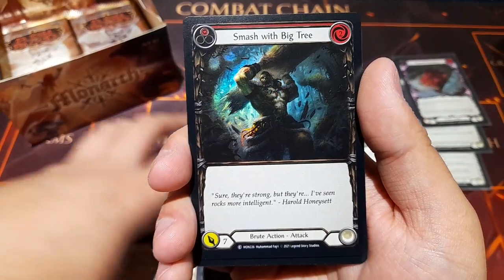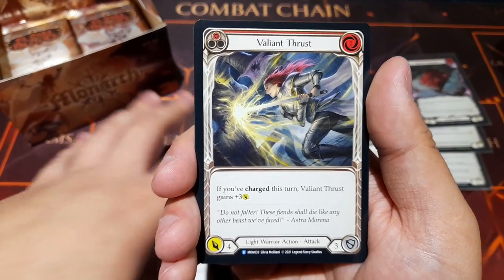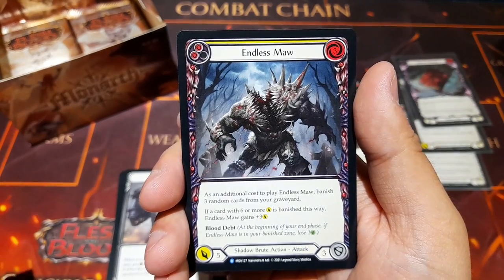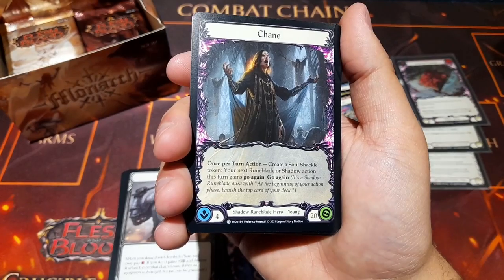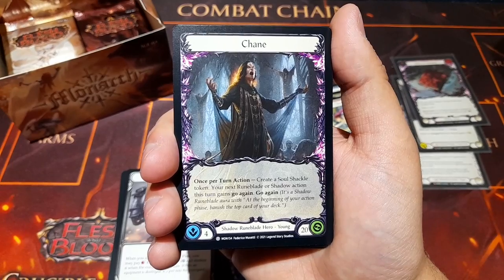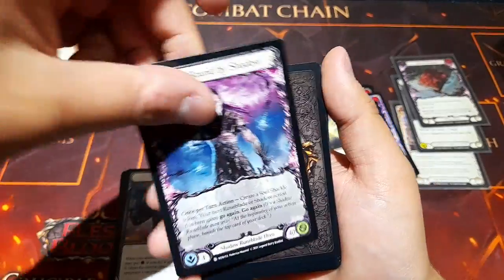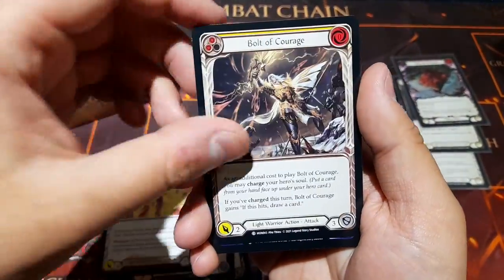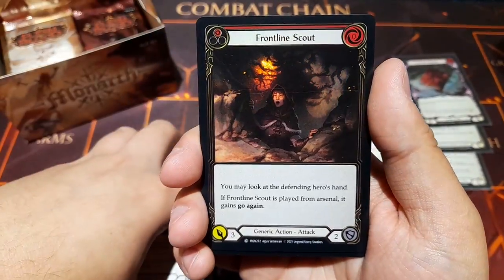Smash With Big Tree again. Valiant Thrust: if you've charged this turn, this card gains plus three damage. Endless Maw again. First look at Chane — the shadow rune blade hero: once per turn action, create a Soul Shackle token, and your next rune blade or shadow action this turn gains Go Again. The big version of Chane on the back. Then a foil Front Line Scout.